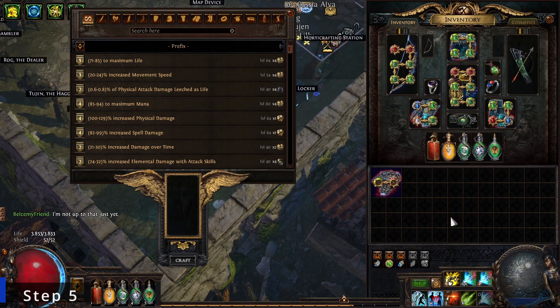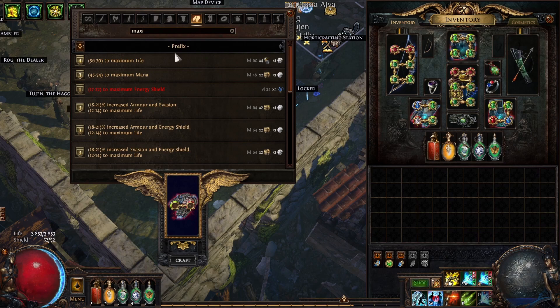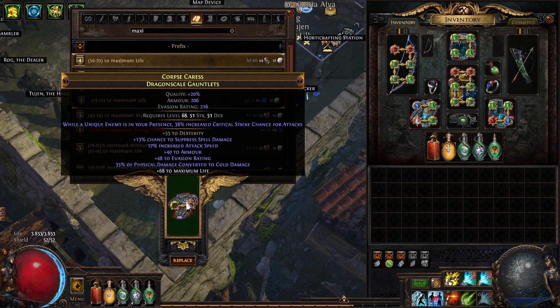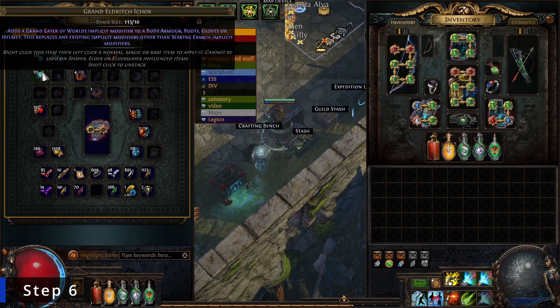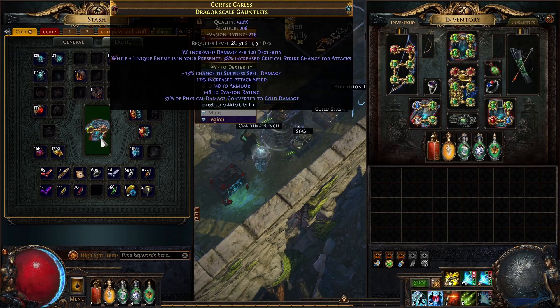Step five: assuming you got the percentage of physical damage converted to cold damage, remove the plus one and replace it with maximum life. We go for a better version — 68 is okay. And if you have one open prefix left, which we unfortunately do not have, you can use an exalted orb to fill it up.